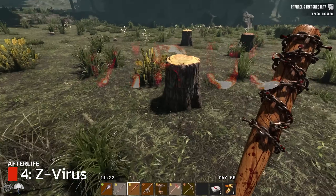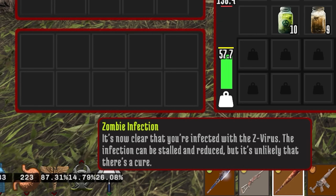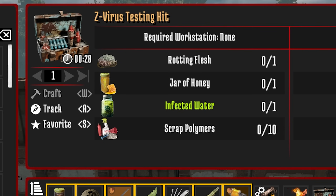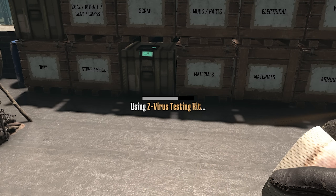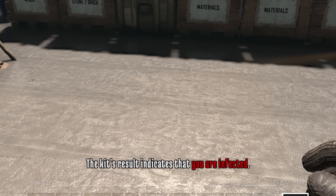Sooner or later you're going to see the infection symbol. Usually it will show up at around about the 60% mark. If you want to know whether you are infected or not, you can craft yourself a test kit. Go to the medical crafting section and you'll see that the Z-Virus testing kit appears quite early in the crafting selection. Once you have the ingredients, which doesn't take many, you can craft it. Then put it on your taskbar and consume it by holding the left mouse button in. At the end, it will tell you whether you have a virus or not.